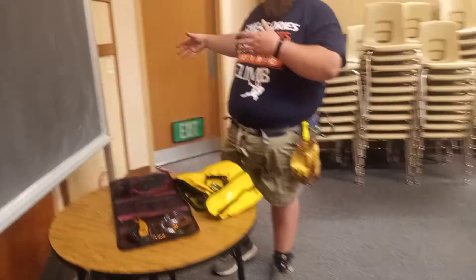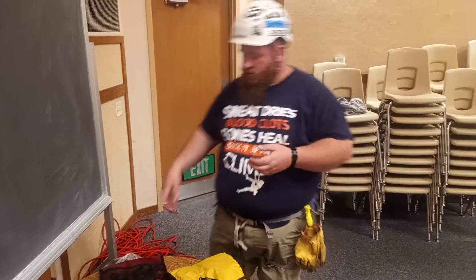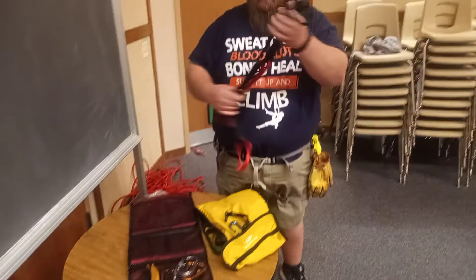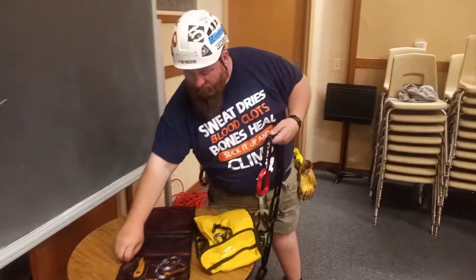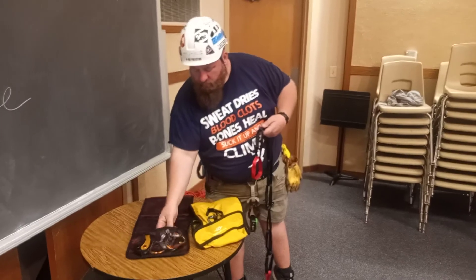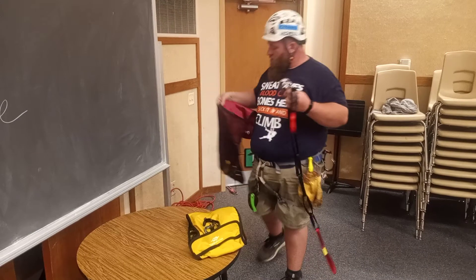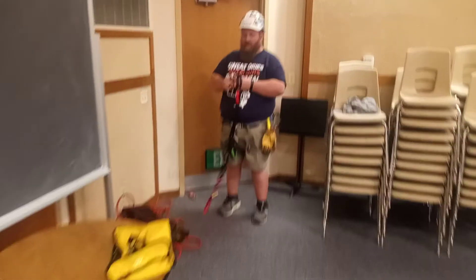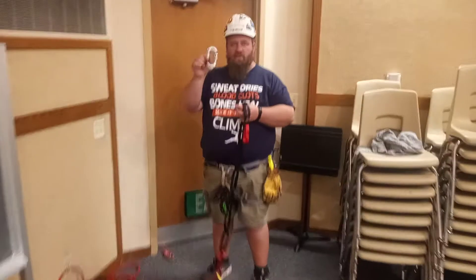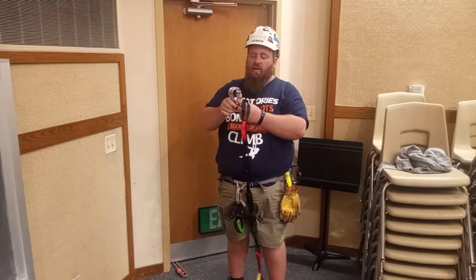For our training purposes here, we don't have a tree, so we're using an anchor we've already put in. We're using a longer daisy chain to start. The first thing we grab out of our kit is our two carabiners — these are ovals. Not all groups will use ovals; some will use a steel carabiner with a triple-locking mechanism or a double-locking triple-action carabiner.